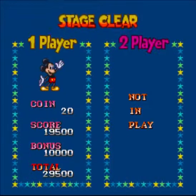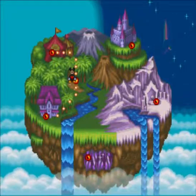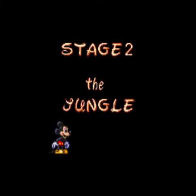In the last episode of Mickey's Magical Quest 2, we went through a haunted circus and we beat up a lion that likes to throw his hair at us. And with that, we move on to Stage 2, which is the jungle.